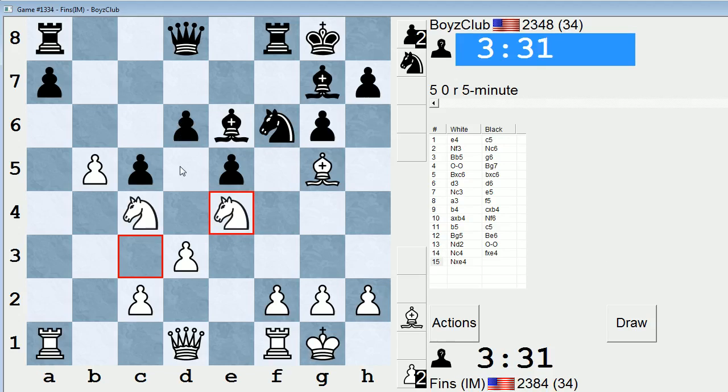I'm attacking D6. They could play D5, but then I have Knight takes C5, attacking the bishop. So how do they defend D6? Maybe they can't. Is Knight takes E4 giving up the Queen possible? Knight takes E4, Bishop takes D8, Knight C3, Queen E1 could be played — they don't get enough in that case. I might be winning a pawn, and it'd be a very nice pawn — the D pawn. I'll probably take it with the C knight, leaving the E knight blockading the E pawn.